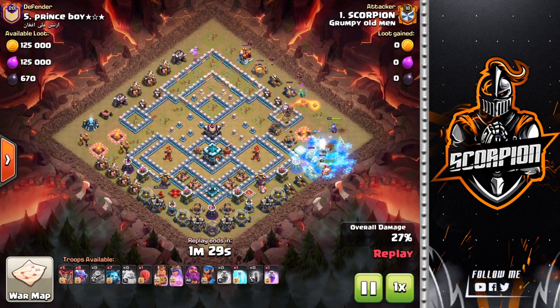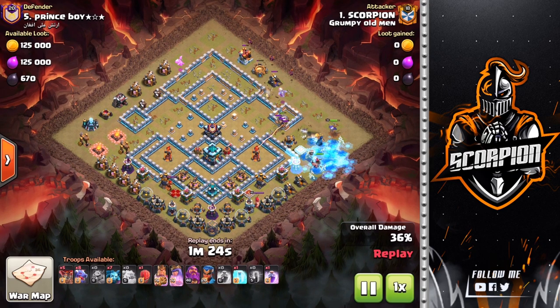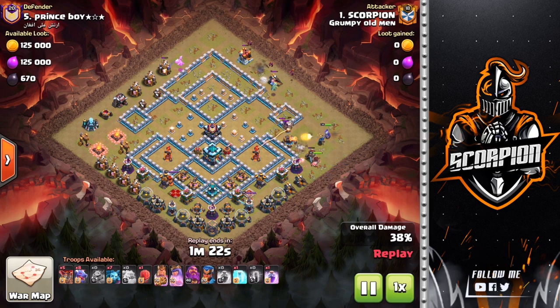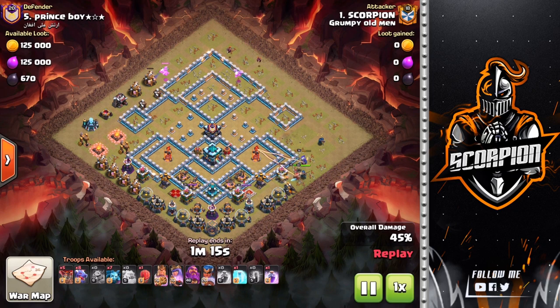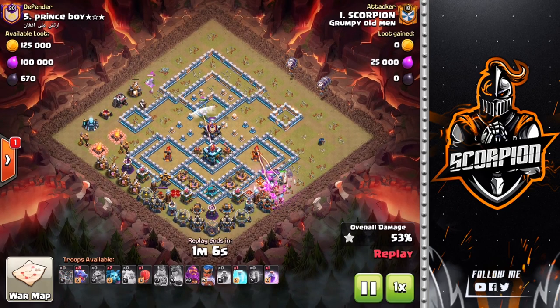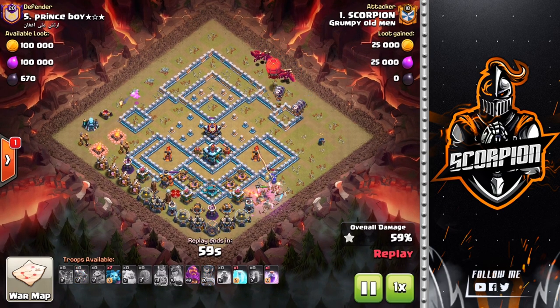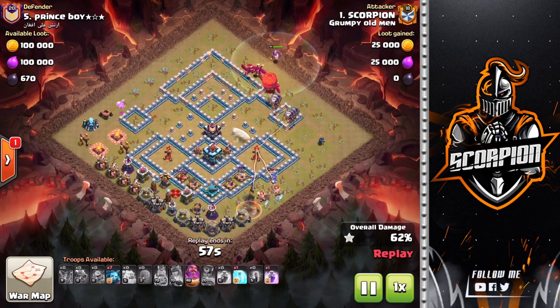Two ice golems, my bats — now it's just a matter of creating that funnel and being patient. The queen is doing work and taking down these defenses. Those two balloons were magic because they stopped the queen going in — she stays on the outside and creates the funnel. I drop my initial balloons lower so they target that inferno, and once I saw them target that inferno I knew I could drop my dragons a bit higher so they go straight towards that clan castle.